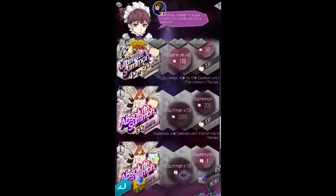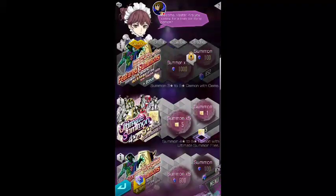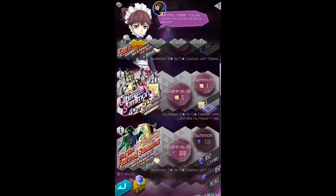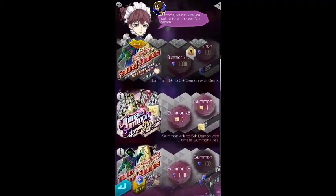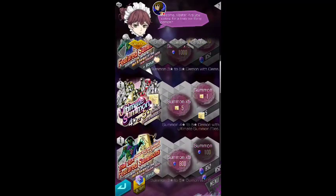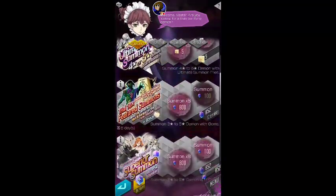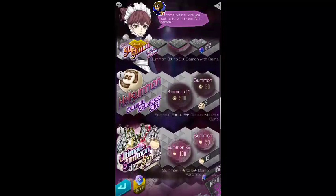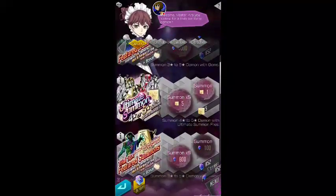I got an absolute summoning file, so I got a guaranteed 5-pull. I got a 5 ultimate summoning pull, so I may pull a 5. I want to do this for a number of reasons — the ultimate summoning file is probably no different than pulling 5 from the ultimate summon.